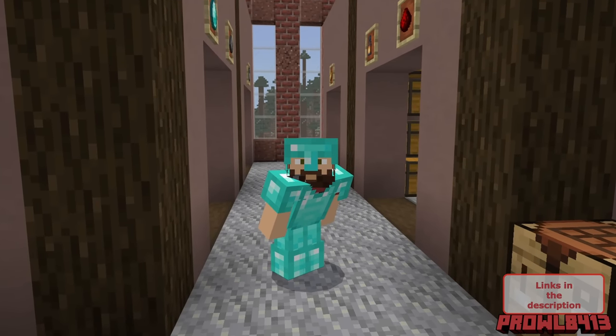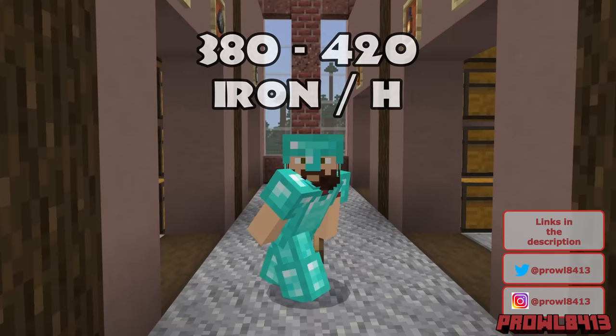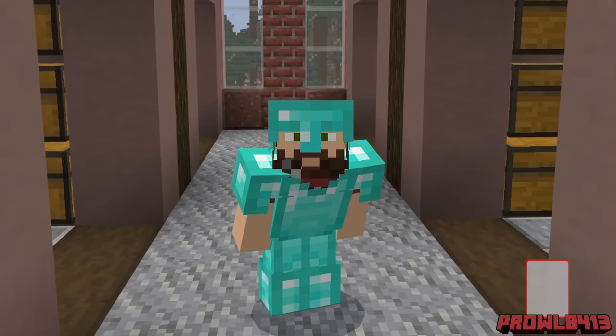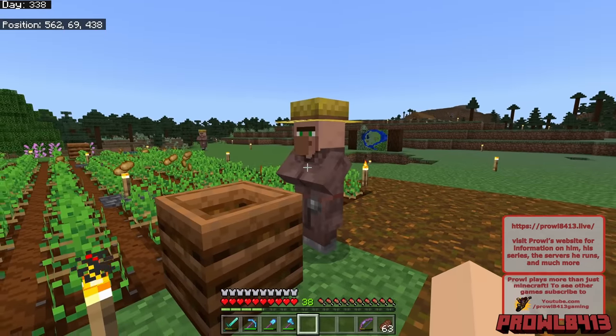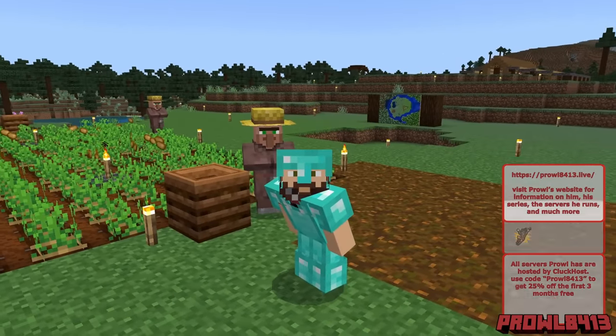A single iron farm in Bedrock Edition gets between 380 and 420 iron per hour if it's using all the available spawn spots. We will be using all the available spawn spots, so our farm is going to fall within that range. Now iron farms have a tendency to not be easy — more importantly, they have a tendency to break or not work initially.